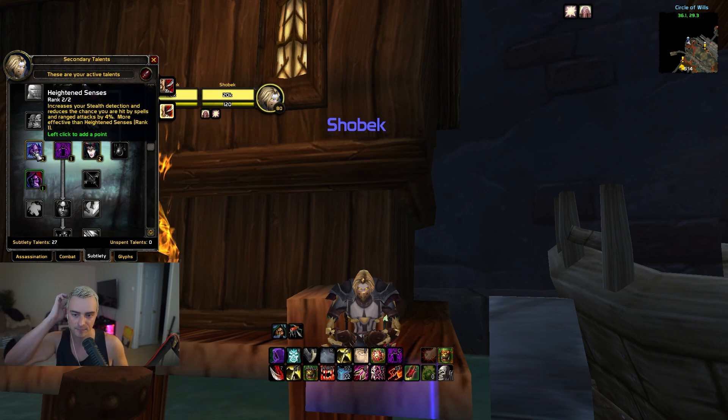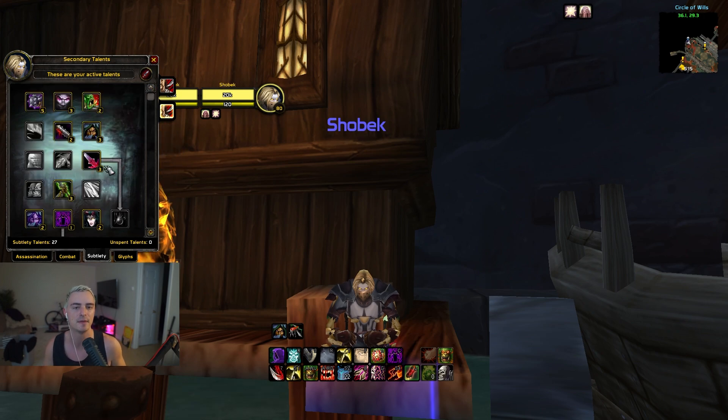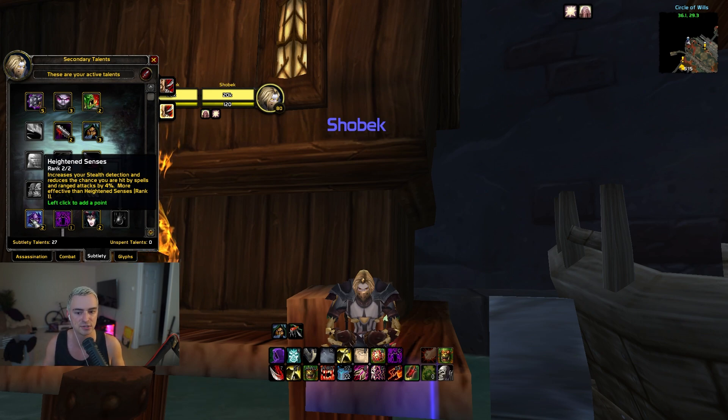Next, Heightened Senses — increases your stealth detection and reduces the chance you are hit by spells and ranged attacks by 4%. This is amazing because my whole build is about going toe to toe with anyone. I don't want to get opened on — I want it to be truly RNG-based. I go Heightened Senses so it's an equal playing field. The miss chance from ranged also does happen a lot, so this is a definite optional talent depending on what comp you're playing.